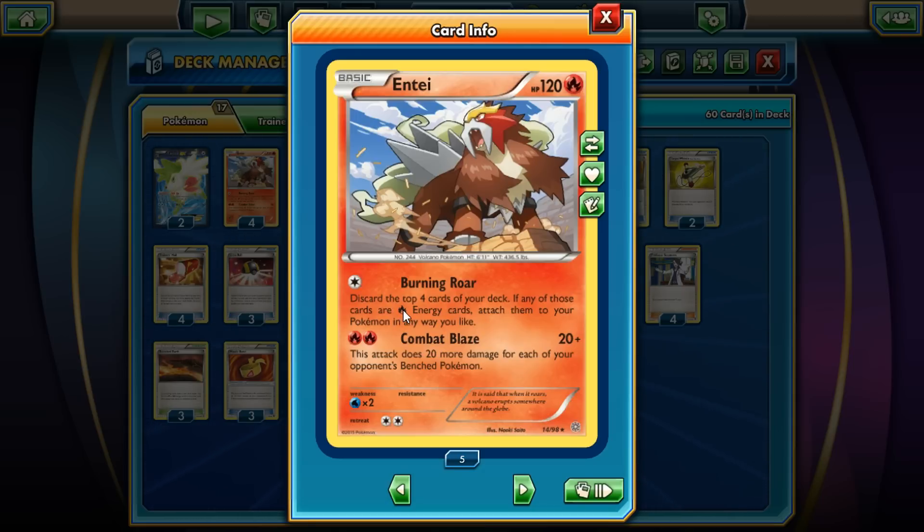What I really like about this card — it says fire energy cards. But I'm really hoping that Burning Energy counts for this. I don't think so, because Burning Energy only counts as Fire Energy when it's attached to a Pokémon. So I don't believe this actually works, but I really hope it does.